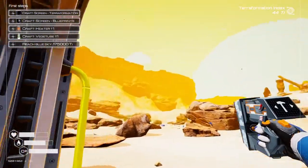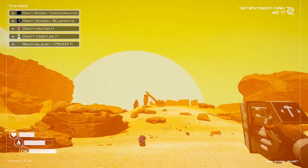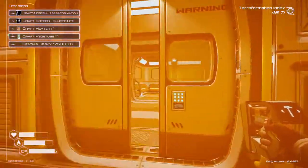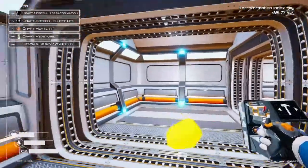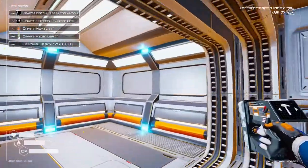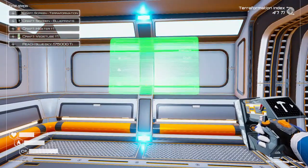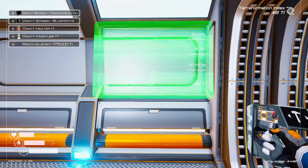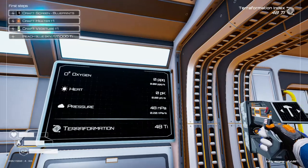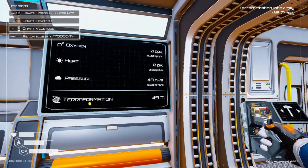Well, that was weird — it was dark and sort of quiet and then all of a sudden it started getting kinda stormy. As you notice, the terraformation index is going up because we were actually making progress. Let's put our screens over here — there's a couple of different ones. We've got the big one right here. I'm gonna put that right there, and that shows you our progress. So as you can see, there's oxygen generation, there's heat, and then there is also pressure and we're building up pressure by drilling into the ground.